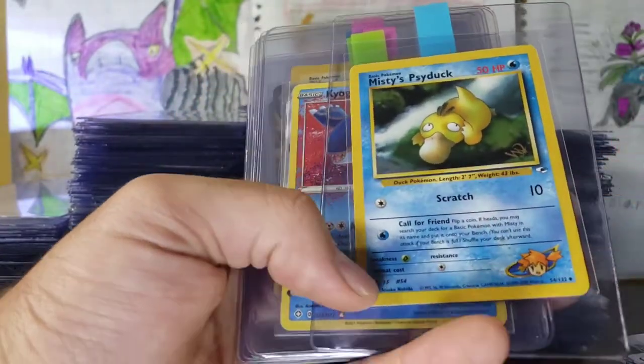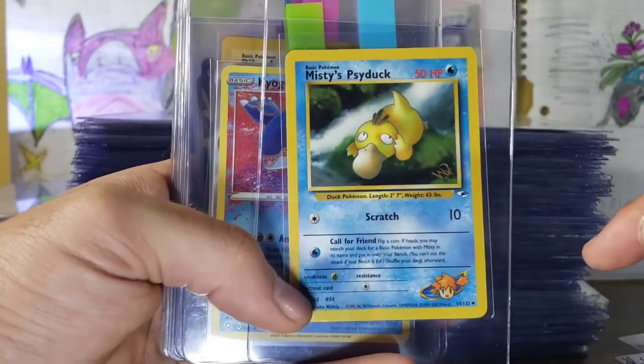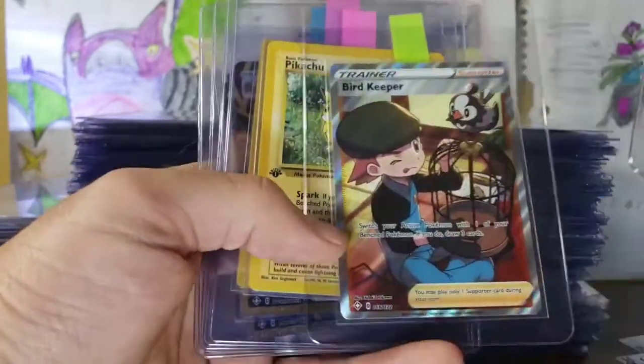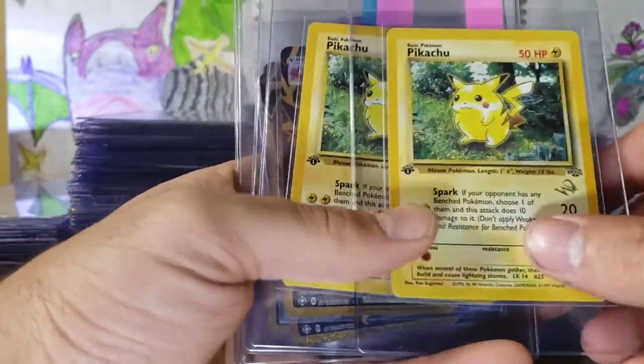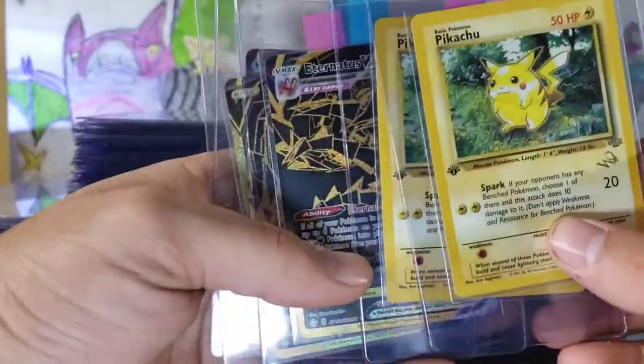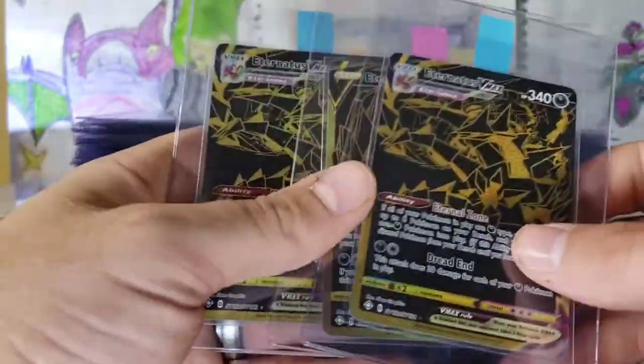Getting into the Shadowless — Misty's Psyduck with the W stamp right there, Wizards of the Coast. Misty's Psyduck pre-release is pretty awesome. Oh, this is very special — a Pikachu W stamp first edition. Both of these are. One of the rarest cards. I absolutely love those.